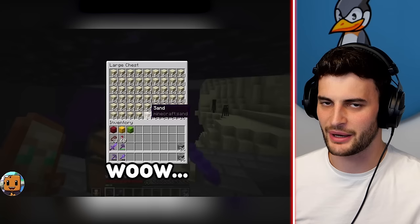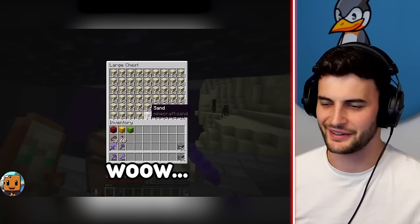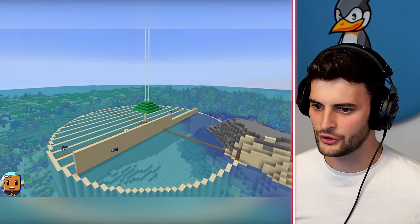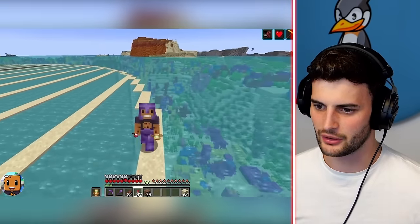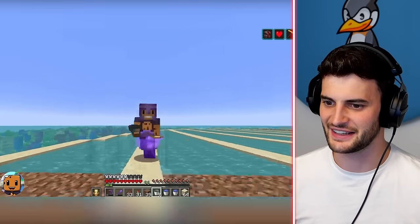My viewers are always like 'oh build a sand duper, stop going to the desert and mining loads of sand,' but I just want to do it by harvesting the desert. That is a lot of sand though — a lot of sand to build the walls in the ocean. An ocean draining project is a big project. I'm pretty sure my first ocean monument draining took me hundreds and hundreds of Minecraft days. Any sponges? Well, I'm going to have to compensate for that.